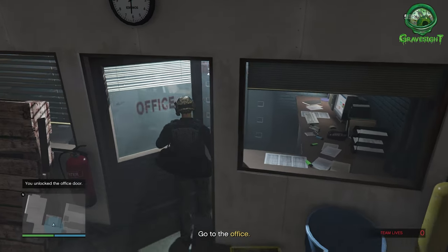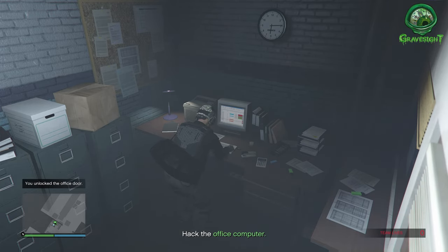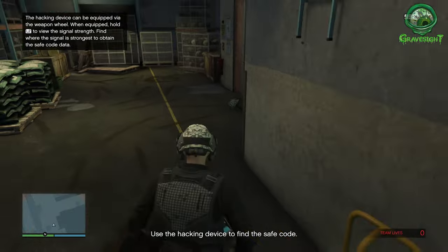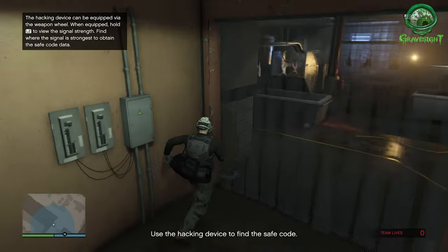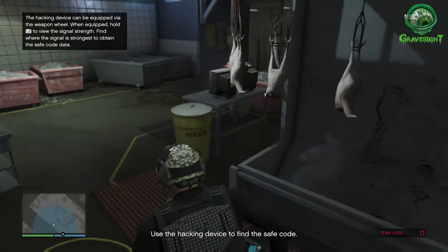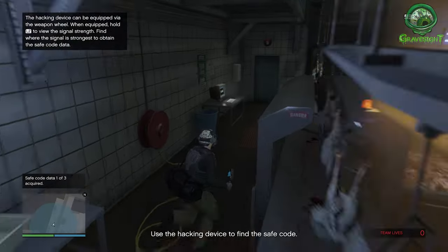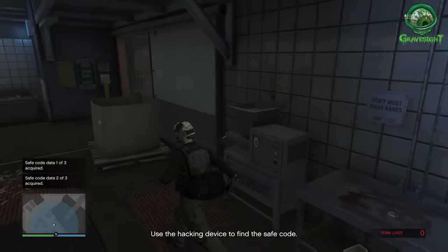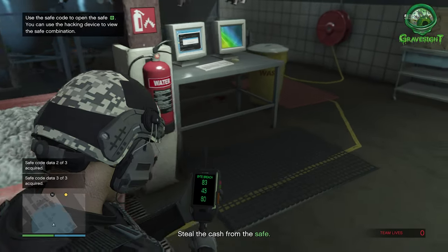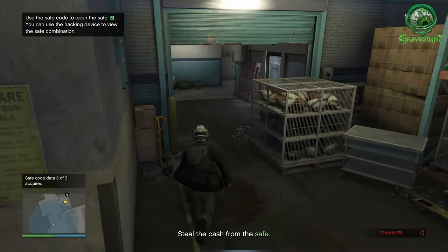Open up the door, notice there's a safe in the office, then go to the computer and pick it up. Then go back out and use the little scanner on these computers — I believe it's the actual computers themselves. We're hacking these with the little machine and this is actually going to give us the number we need to punch into the safe. I've done this three times and the number has changed every time, so it's not going to be the same number each run.